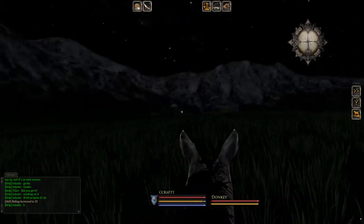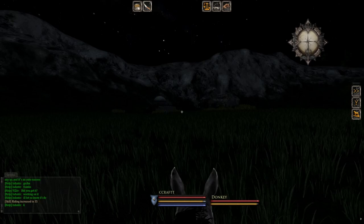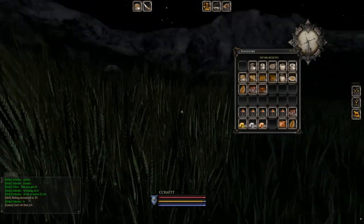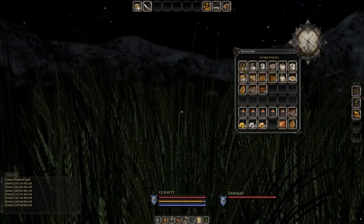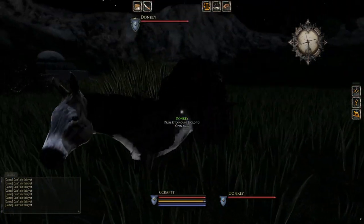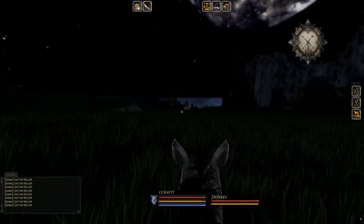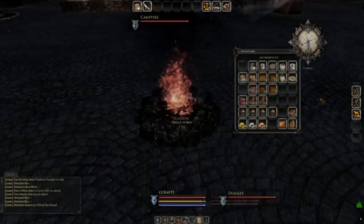We need to come over to this NPC house here. The grass is getting much higher, but that isn't actually grass — that's spelt. To get spelt it's very simple: come over to these fields, jump off your donkey, and gather, just like we gathered the water. You can see we're getting spelt super easily. Get maybe a stack or more, then go back to town. Do all these fields, get as much as possible, then ride back northeast into Tindrum.